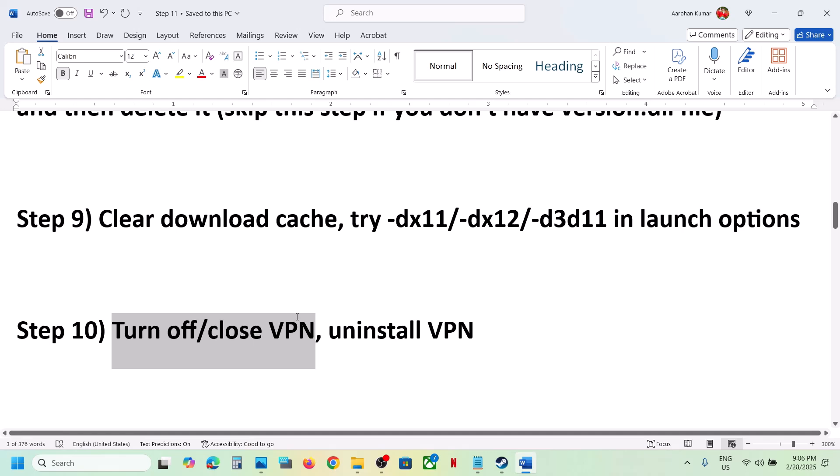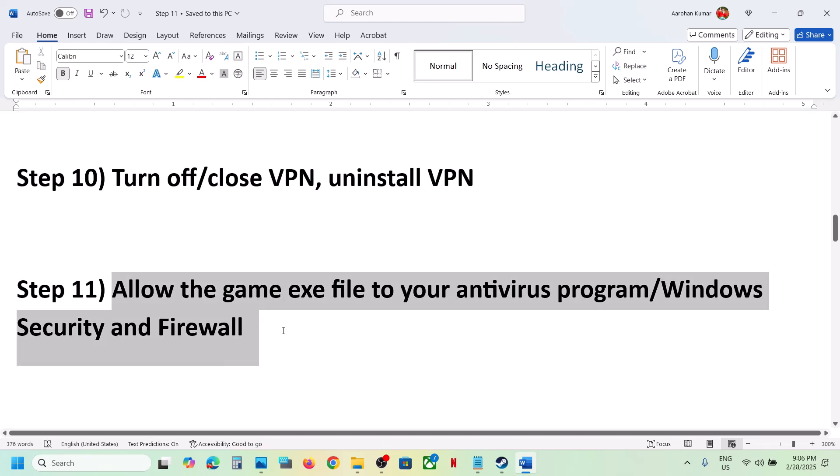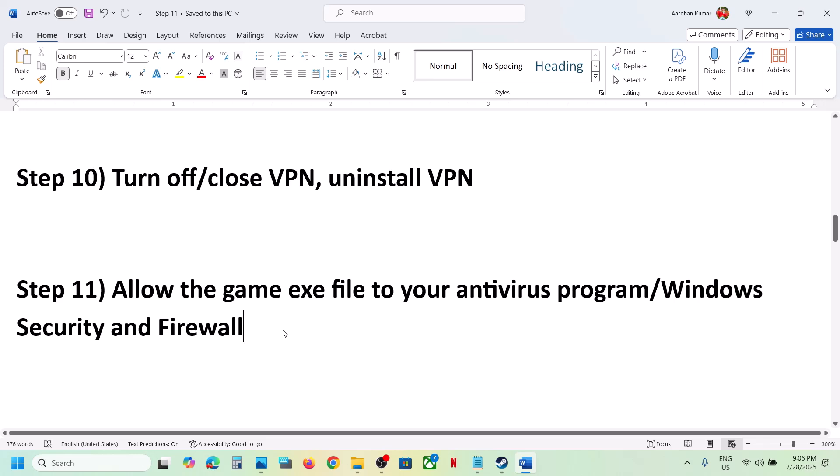The next step is to turn off or close your VPN. If you're using any VPN service, close it or uninstall it and then check. The next step is to allow the game's .exe file through your antivirus program. If you have any third-party antivirus like Avast, Norton, Bitdefender, or McAfee, allow the game exe to your antivirus program.